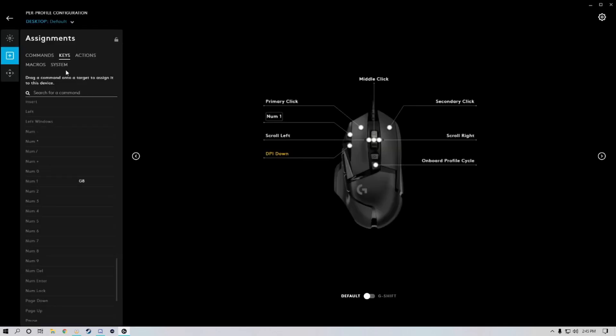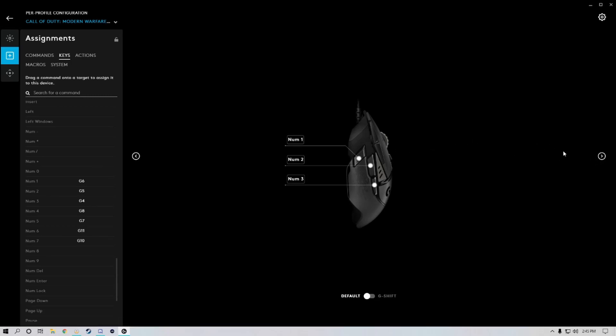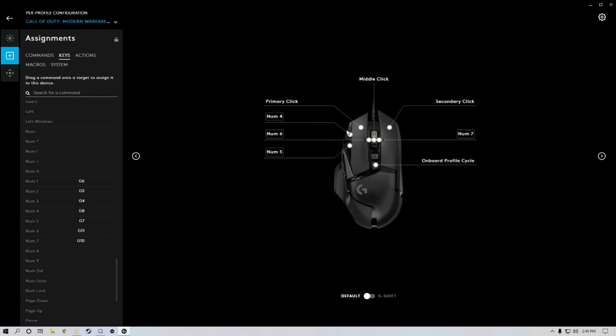Let's take a look at my settings for Call of Duty Modern Warfare — this is the 2019 version, not Call of Duty 4. I assigned the DPI shift to number one on the number pad. I've got number two and number three on the side buttons. On the top of the mouse, I got number four and number five, and the mouse wheel functions as number six. The reason I went with the number pad is because these are keys that aren't used in the game — they're also not used in Apex Legends. I also assigned the left and right on the mouse wheel to number six and seven.